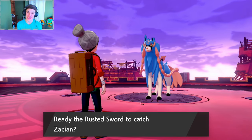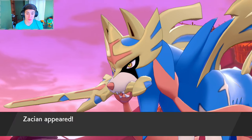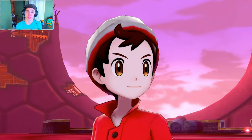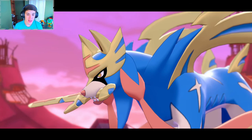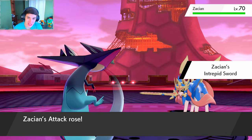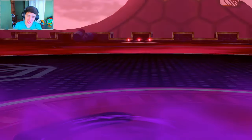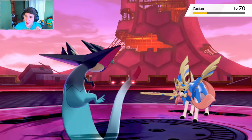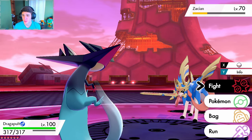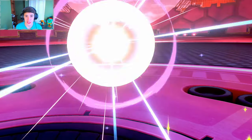Here we go ladies and gentlemen, trying to catch legendary Zacian right here. He was standing right in front of us and look at this thing — absolutely sick. I actually switched up my team a little bit. I think he's level 70 and pretty strong, so I don't want to mess around. We're gonna try to catch him with an Ultra Ball, not our Master Ball — I always like to save my Master Ball in case a new legendary shows up that runs away. We're gonna start off with Phantom Force.